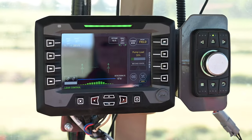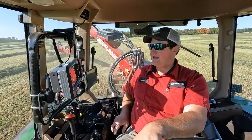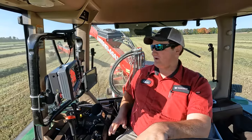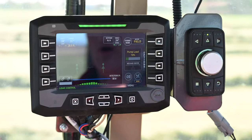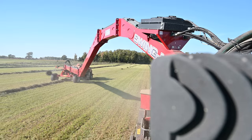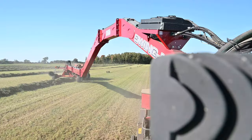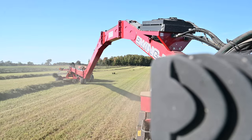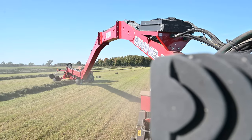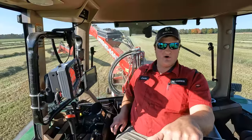You'll see a pump load indicator here — that's the load of the pump on the three-point hitch mount. The pump drives the motor on the rear axle, and that shows the strain on the pump. Around 20% is about normal; we never want to reach 100%. We're bailing today at about four miles per hour. The windrows aren't crazy heavy — we're making nice uniform 32-inch bales and they're weighing around 60 pounds.